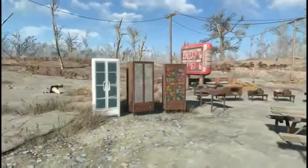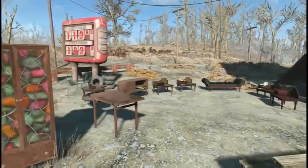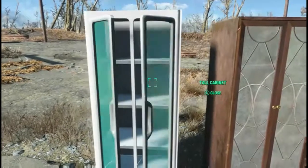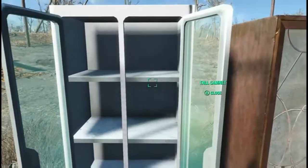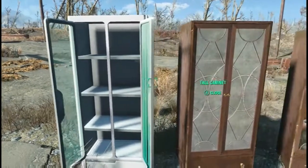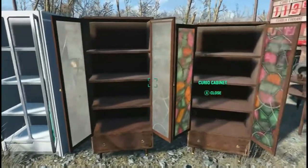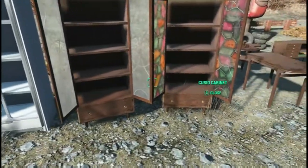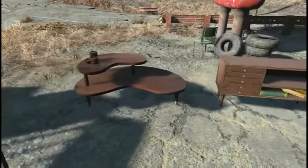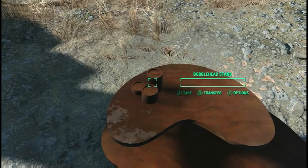I've not used Creative Clutter in a while, so some of this stuff might be old to you guys but it's new to me. Got these curio cabinets and I'm not sure if those are DIY - it doesn't specify with the name so we can check and see if it does work. Those are pretty neat, I like those, and we've got these worn tables and bobblehead stand right here.